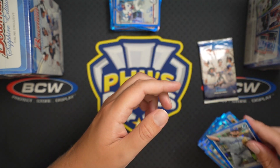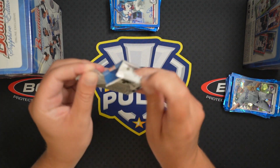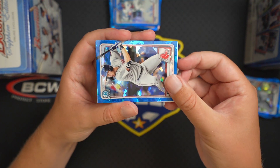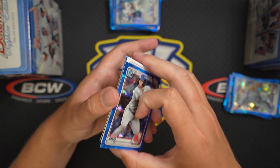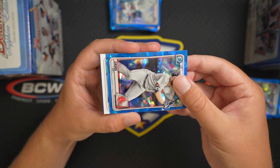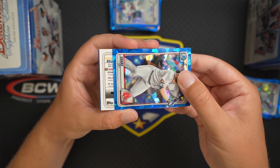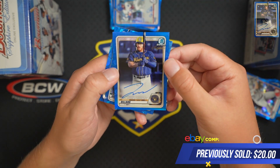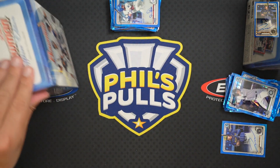Manoa, Luciano, De La Cruz — and this should be the auto pack. It is, and it's a blue. Let's see who it is — Thomas Dillard. So nothing good at all, we'll call it what it is. Thomas Dillard is not a good auto.